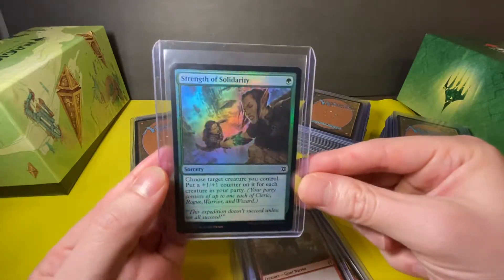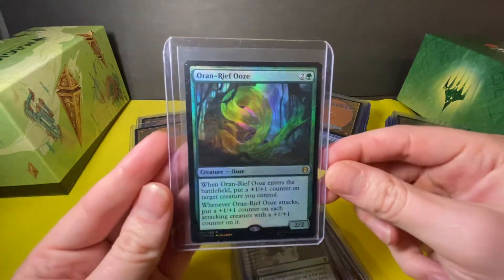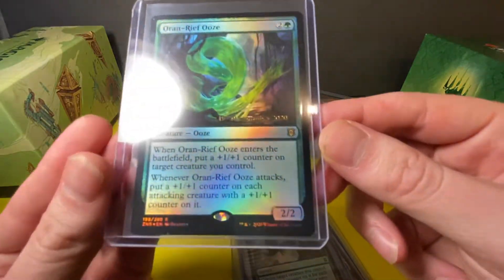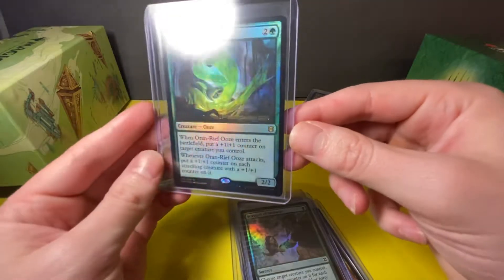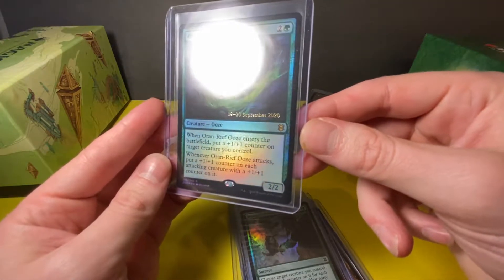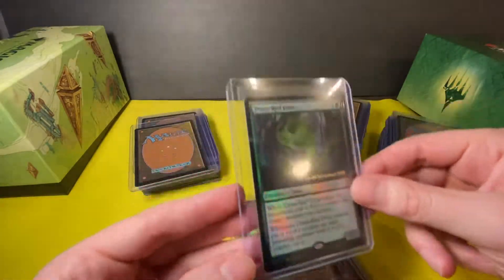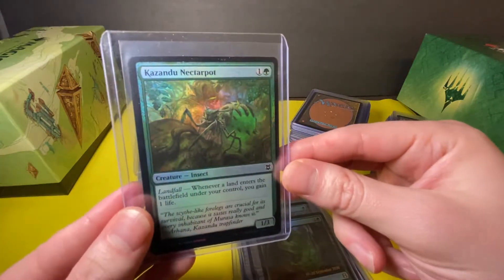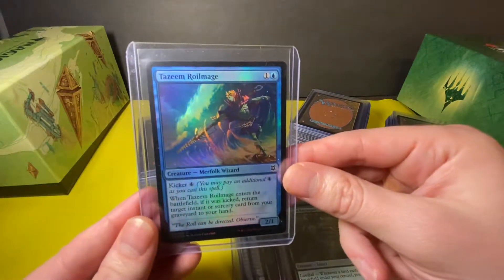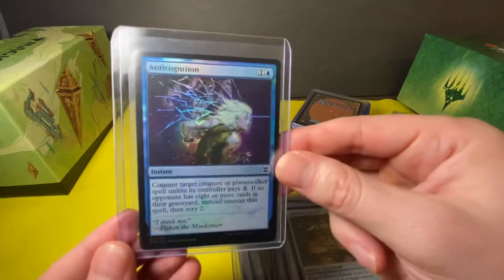A Strength of Solidarity, an Oran-Rief Ooze with the stamp on there — pretty hard to see but there we go, 2020, what a year, what a stamp. Kazandu Nectarpot, a Tazri Royal Mage, Cliffhaven Kitesail, and an Anticognition.